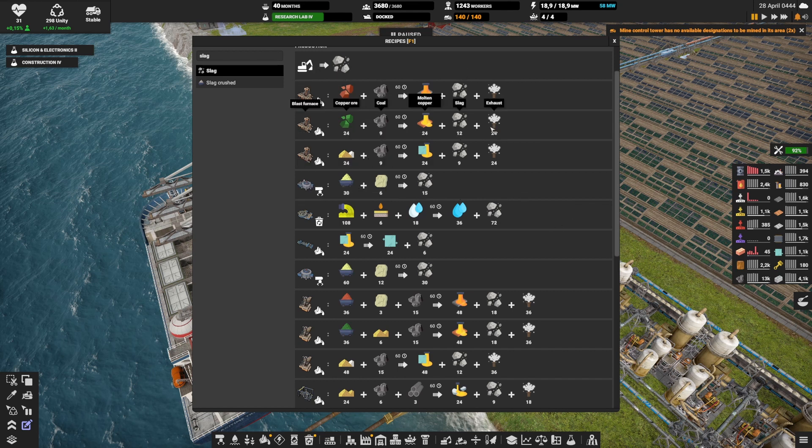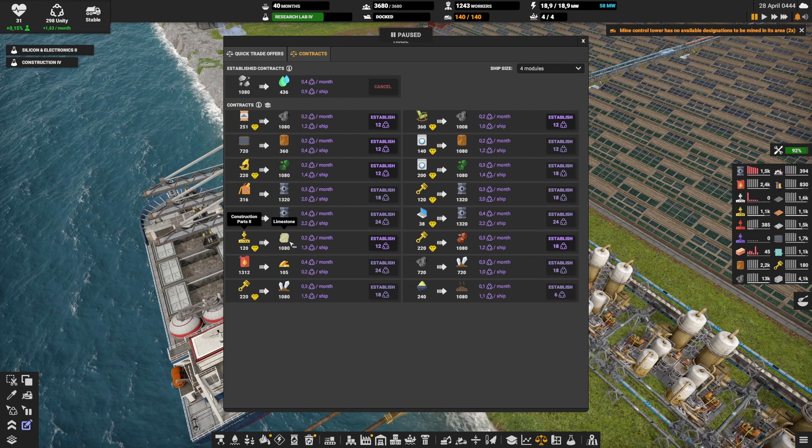Many productions create slag as a byproduct, but most in small amounts. The only real consistent way to produce slag is: sulfur plus limestone equals slag. We do produce more sulfur than we need, so this is a good use for it. But we also need limestone, which isn't infinite. There is even another contract to get 1,000 limestone. So it's not impossible — maybe in the future I'll move in this direction.